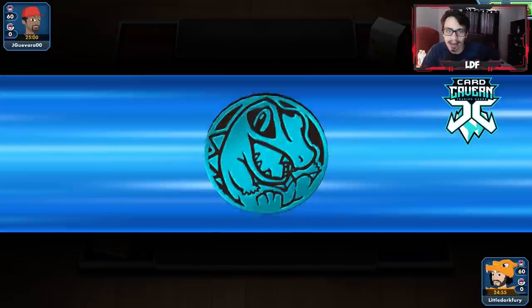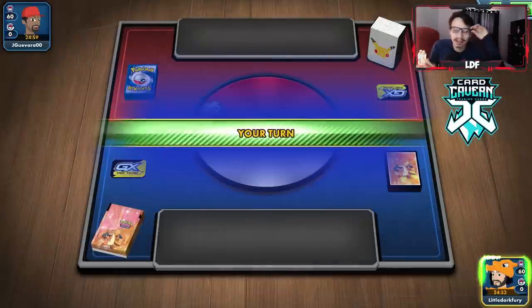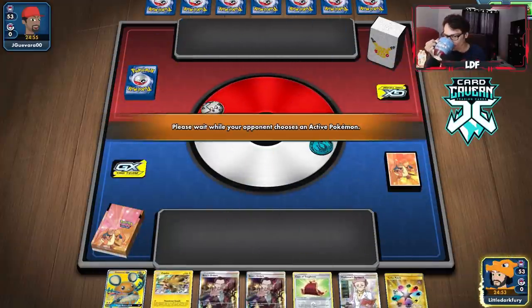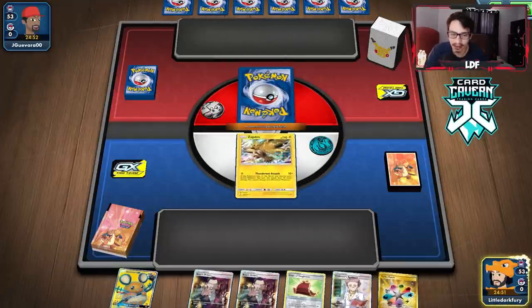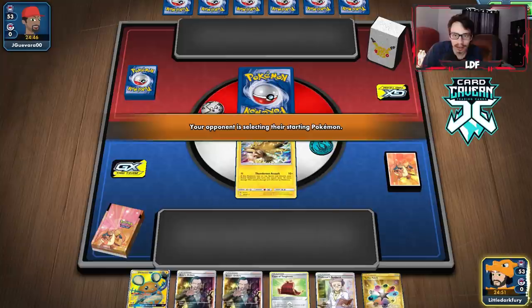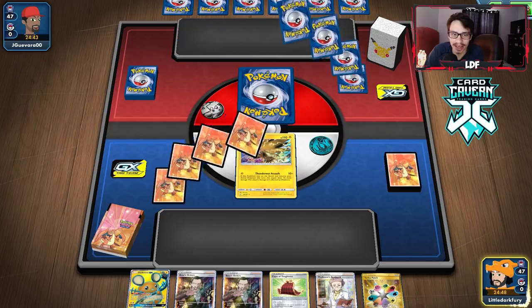Getting into the first match with Grapploch here. We go first — winning the coin flip feels good. Let's see what we're playing against. This is a tough starting hand; we have to discard two Boss's Orders. Not a fan of that. We'll see if we can draw. This opening hand isn't very good. We might do the Dedenne change — I'm tempted to, just to try to get energy in play.